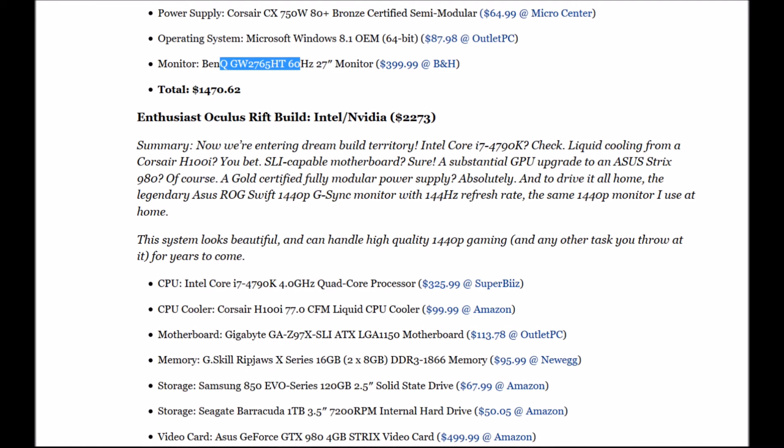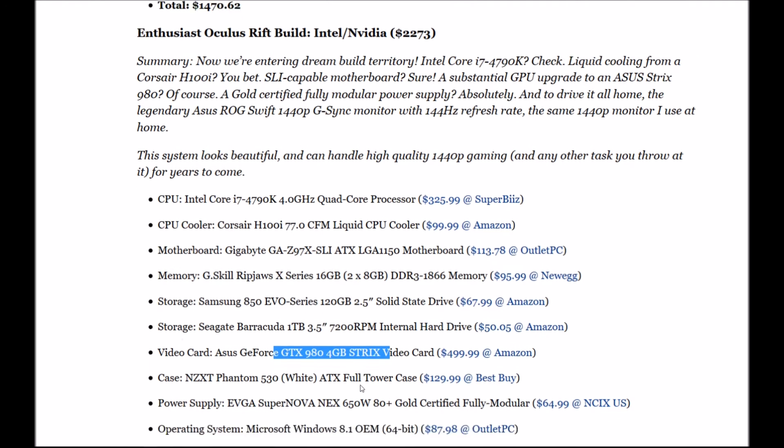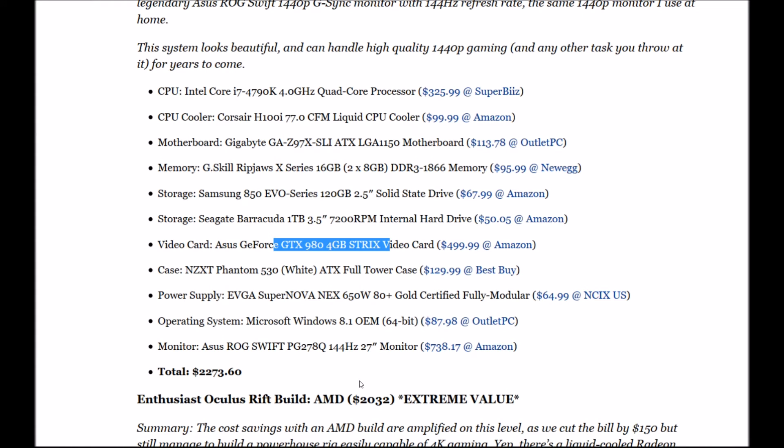Enthusiast Intel build: CPU is the Intel Core i7-4790K 4GHz with a Cooler Master H100i liquid cooler. Motherboard: Gigabyte GA-Z97X-SLI ATX LGA 1150. Memory: G.Skill Ripjaws X series 16GB DDR3 1866. Storage: Samsung 850 Evo SSD plus a one terabyte Seagate. Video card: Asus GTX 980 4GB Strix edition — though you could get the Gigabyte Windforce edition faster and cheaper. NZXT Phantom case, EVGA SuperNOVA 650W power supply, Windows 8.